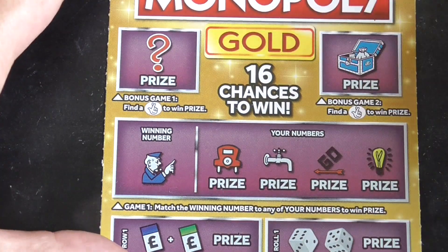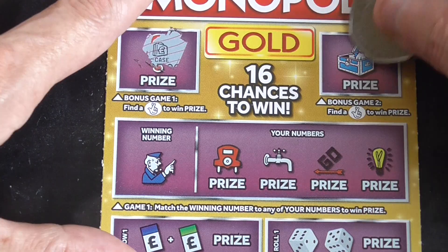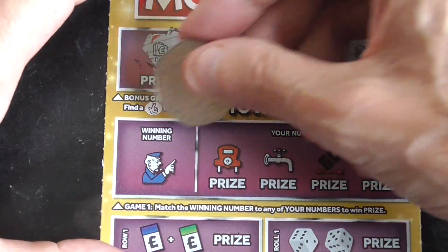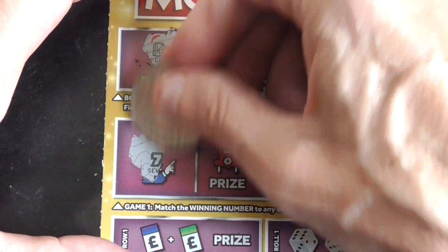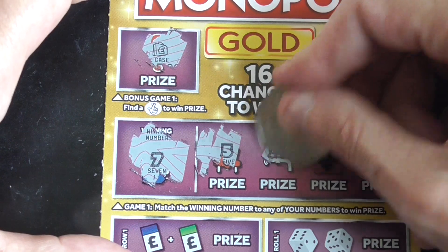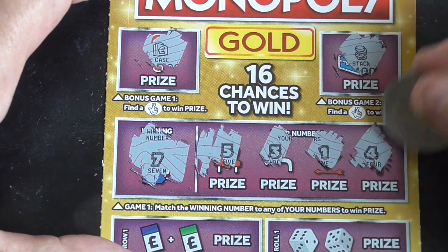Right, fingers crossed in the top section, in the bonus games. Nope. And nope. Right, winning numbers: number 7, number 5, 3, 1, and 4.